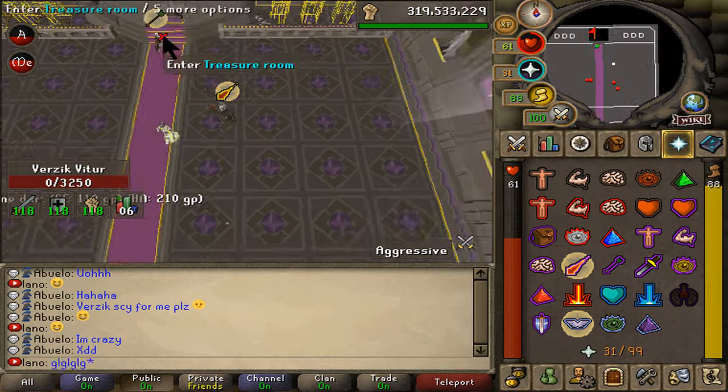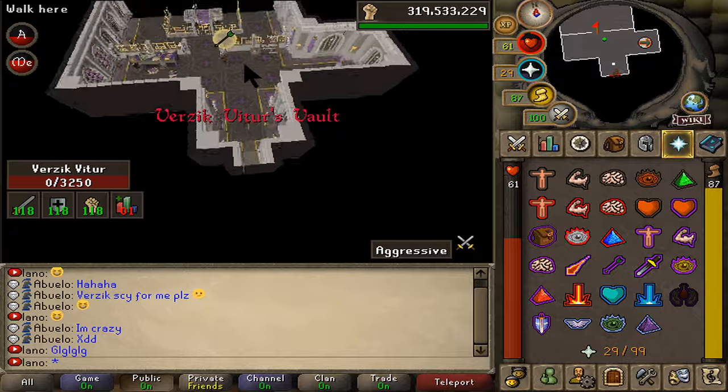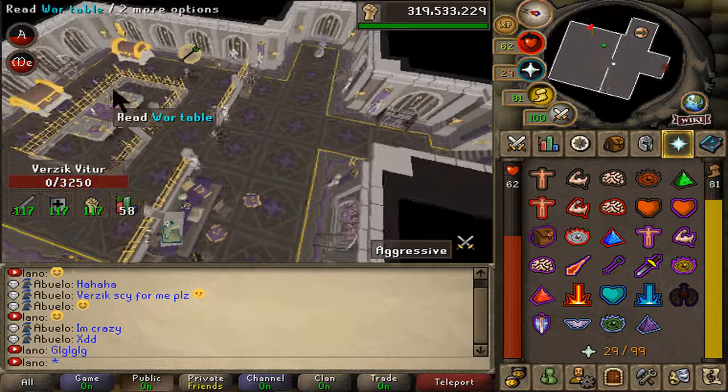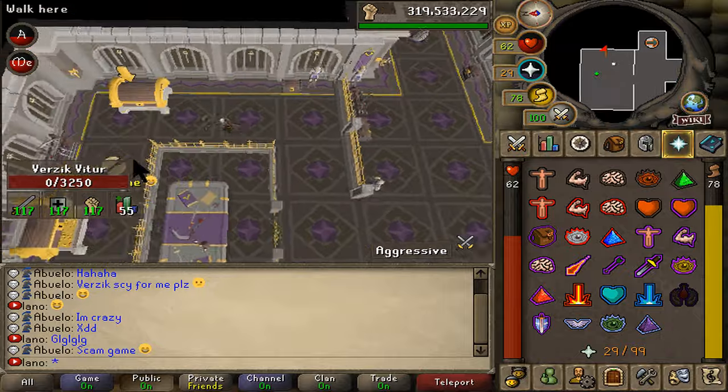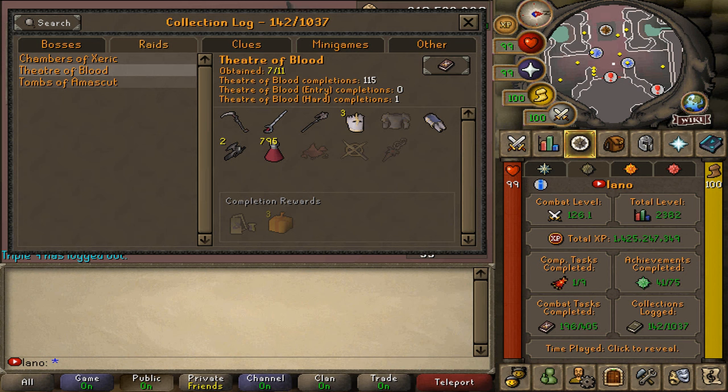Can we do a back-to-back? Let's see — no back-to-back unfortunately, but that's fine. We got a scythe, I can't complain. Looking at the collection log at 115 KC — we got our Scythe of Vitur, now we're just missing four more drops. We'll need to do some Challenge Mode runs for those. What a banger! I'm going to sell my scythe and chuck some more into the Duel Arena with our profits.